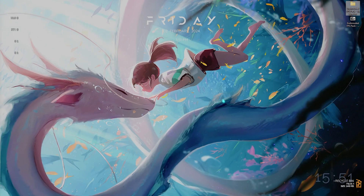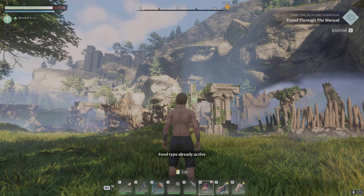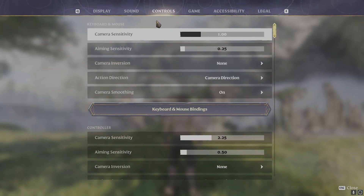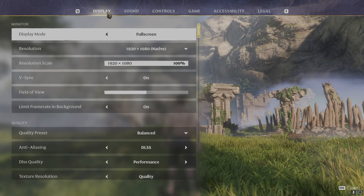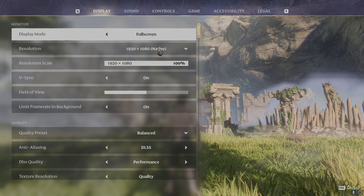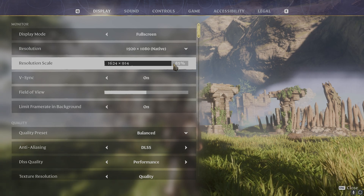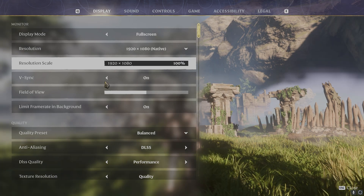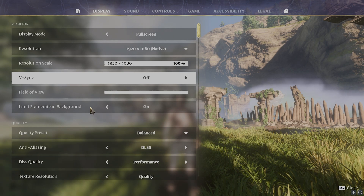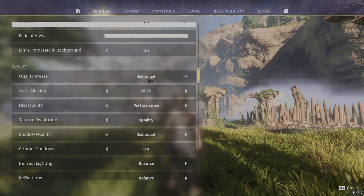The last step is the best in-game settings. Open up Enshrouded, press Escape, go to Settings, then Display Settings. Set your game to Full Screen and your resolution to your native resolution. You can downscale your resolution scale — somewhere between 75 to 85 percent will get you the best FPS possible. Turn V-Sync off, increase FOV to the maximum, and set Limit Frame Rate in Background to on.